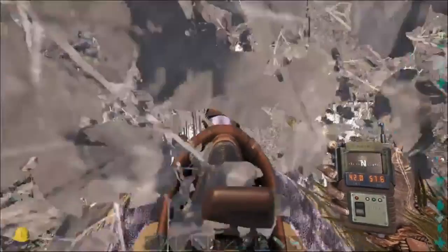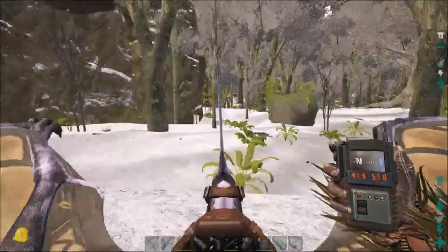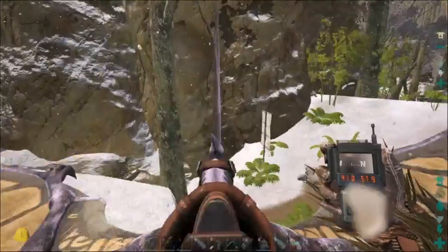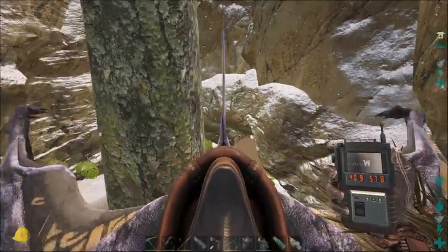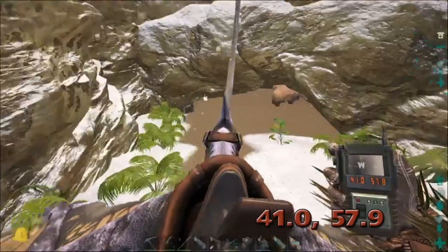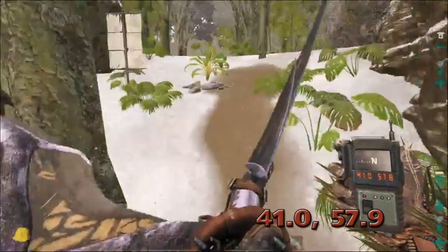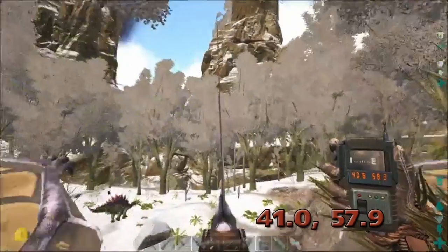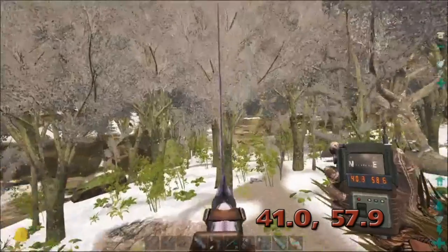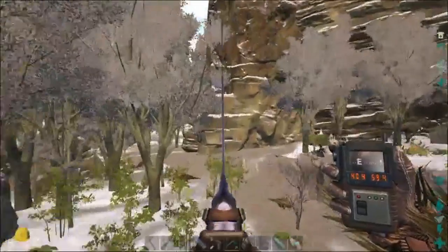I might as well just keep going because this next cave is so close to it. Just fly off the cliff here, and at the bottom of this little ramp here there is a cave at 41, 57.9. There are a couple bears in there. That's a really small cave.